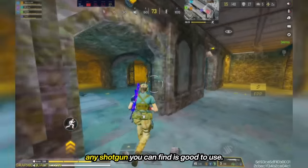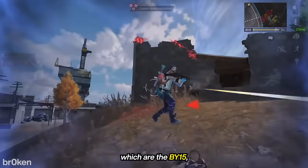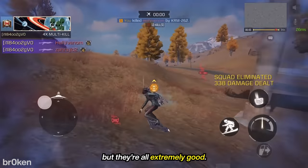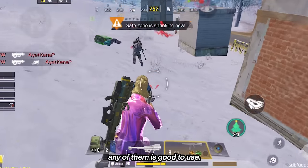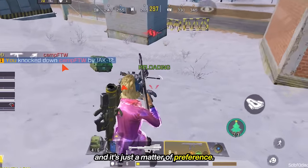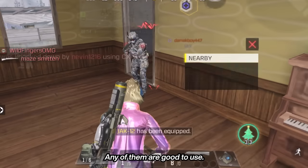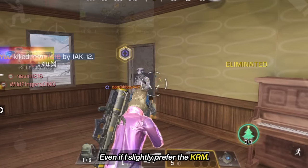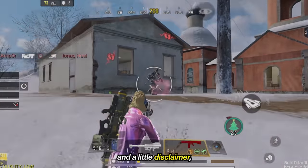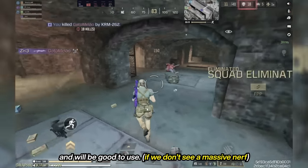When it comes to shotguns, any shotgun you can find is good to use. For the potential one-shot shotguns — which are the BY-15, the KRM, and the HS0405 — you might prefer one or the other, but they're all extremely good. For the spam shotguns, any of them is good to use — they are all extremely powerful in close range, and it's just a matter of preference. Right now, you can find the BY-15, the KRM, and the JAK-12 on the ground. Any of them are good to use, even if I slightly prefer the KRM. And even if the next season the ground loot changes, all the shotguns can be used and will be good to use.